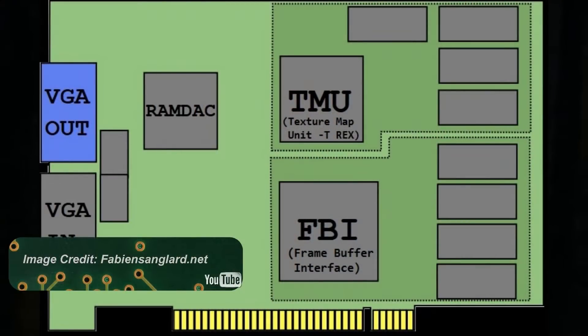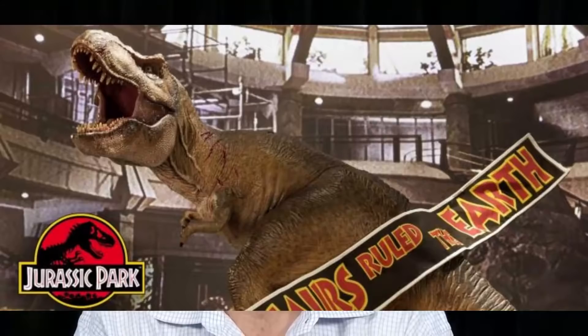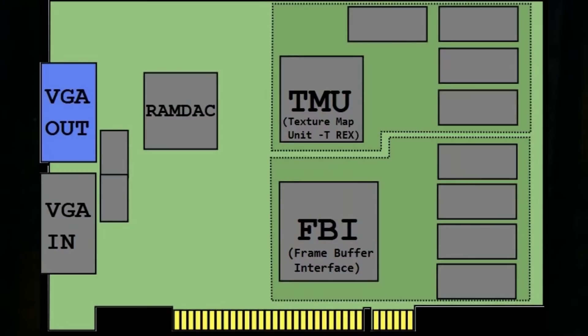In the end they settled on a two-chip design. One chip was the frame-buffer chip, handling Z-buffering and shading. The second was called T-Rex, the texture-mapping chip. As the engineer explained: 'T-Rex was the real secret to our success — we could do real-time, perspective-correct, bilinear-filtered texture mapping. 16-bit RGB textures, high quality, so developers didn't have to jump through hoops.'